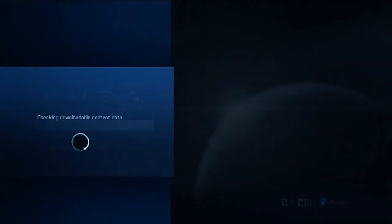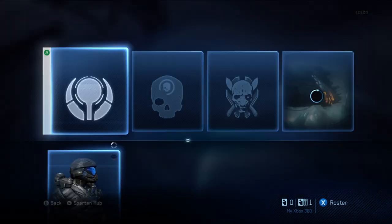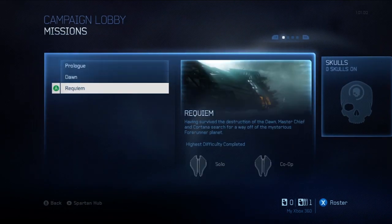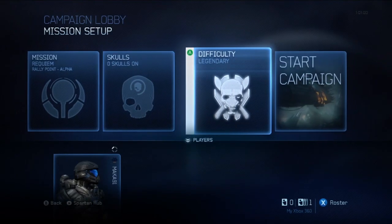You're going to load up Halo 4, go to your campaign, and select the second mission. Any difficulty is fine — Legendary works. The mission is called Requiem, Rally Point Alpha.